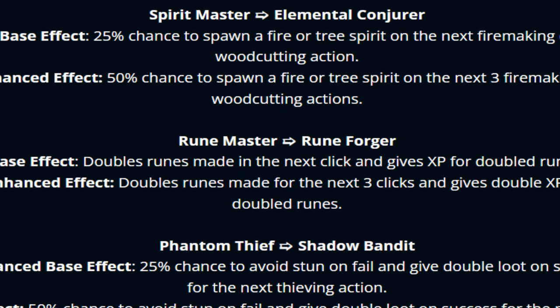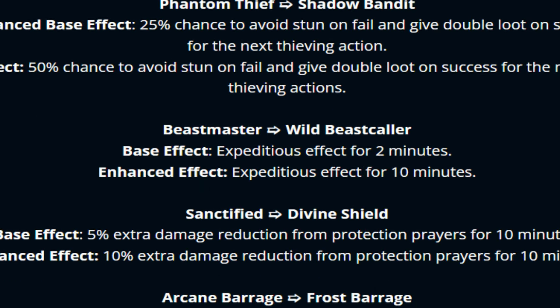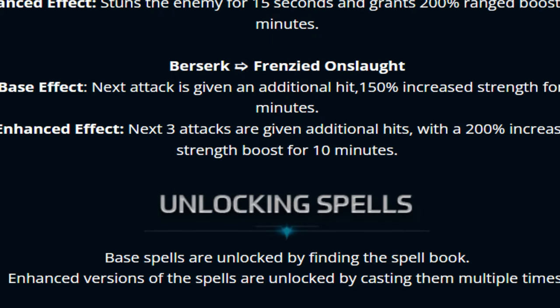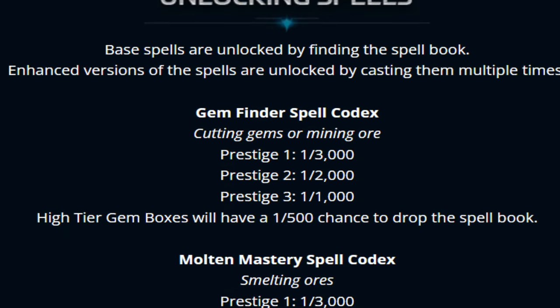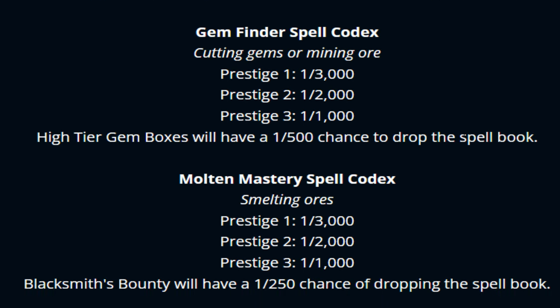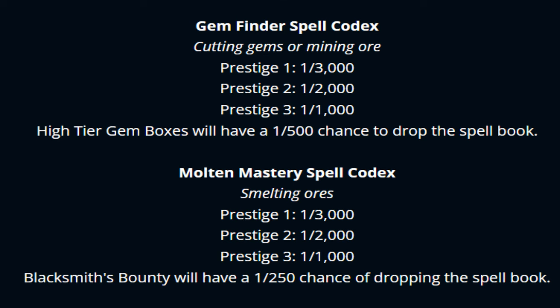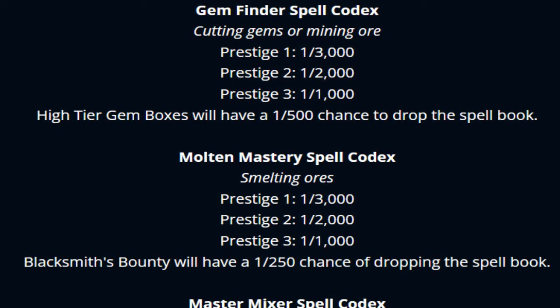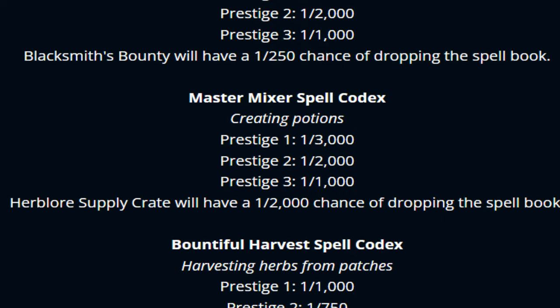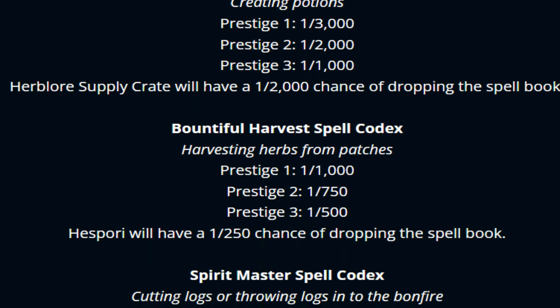There's a ton of different abilities and spells you guys will be able to use — I'm not gonna go through the entire thing right here — but they're all very, very unique and very OP. In order to unlock the enhanced versions, you guys need to do a certain amount of farming. For example, to find the Gem Finder spell codex, you need to cut gems or mine ores, and depending on your prestige level, the amount you'll have to do varies.